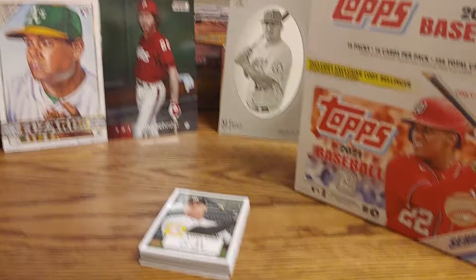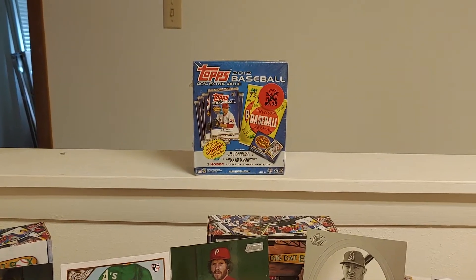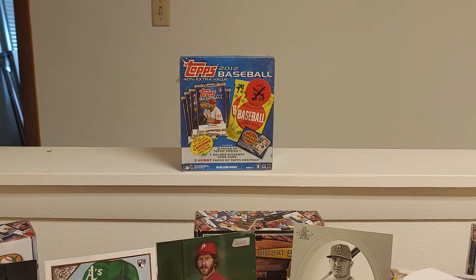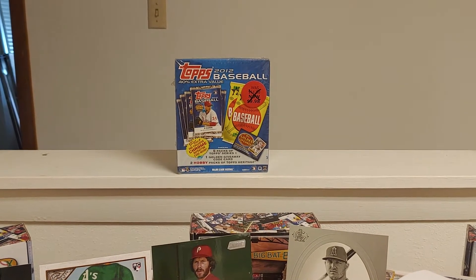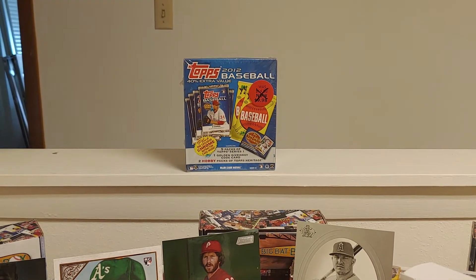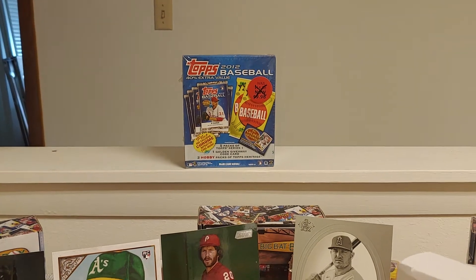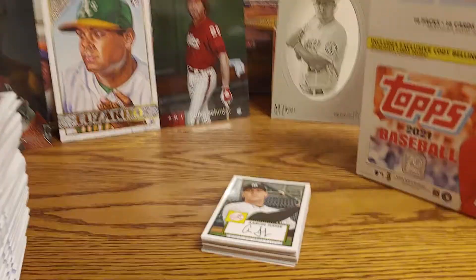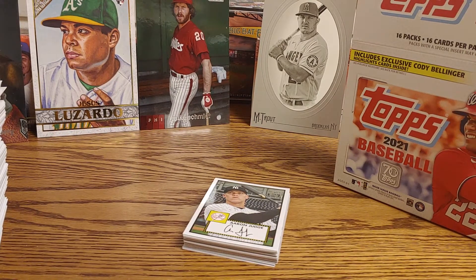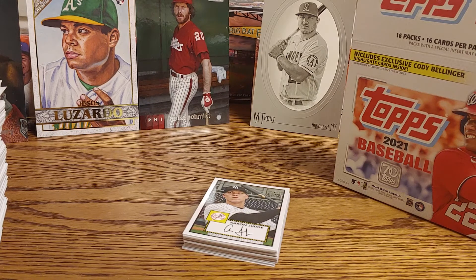Later on I'm going to be opening up a Topps 2012 baseball value box. There's five packs of series one, two hobby packs of Topps Heritage in there. There's going to be a chrome refractor of Willie Mays, Mickey Mantle, or Ken Griffey Jr. Hopefully I can maybe pull the Trout out of Topps Heritage — that would be pretty sweet. Hopefully you have a wonderful rest of your day and thank you for watching.